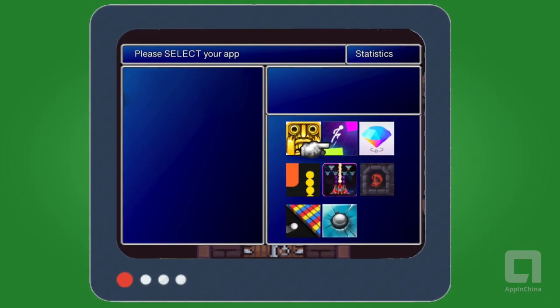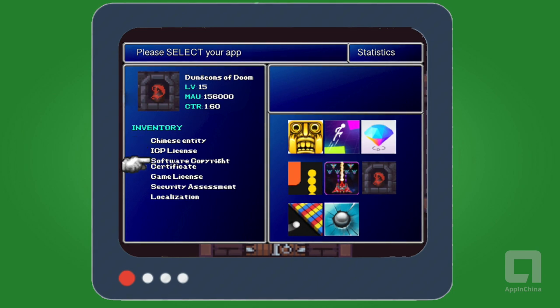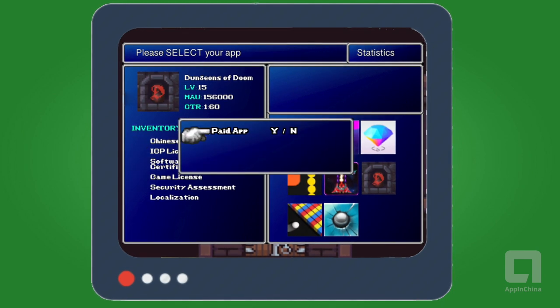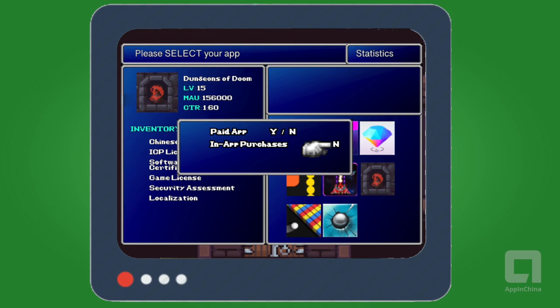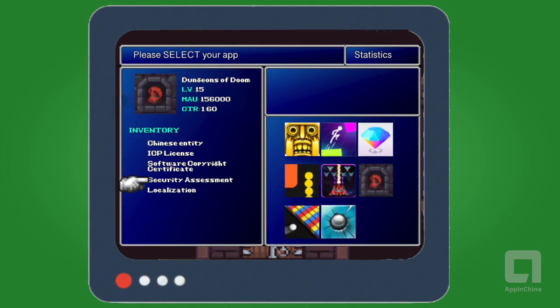But in practice, the government currently focuses primarily on games that are paid or have in-app purchases. So if you are publishing a completely free game with no in-app purchases, you will not currently need a license to begin distribution in China.